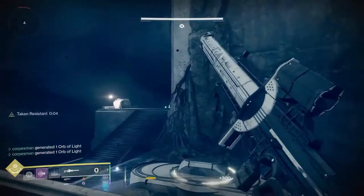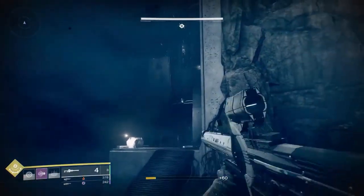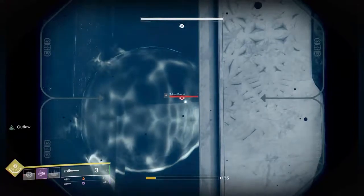Once you take out the Minotaur, there will be a small group of enemies right down here in this little basin, as well as at the top of those stairs right there. Go ahead and clear them all out before turning that corner. As you can see, there are snipers — we scared that one without even shooting at them.